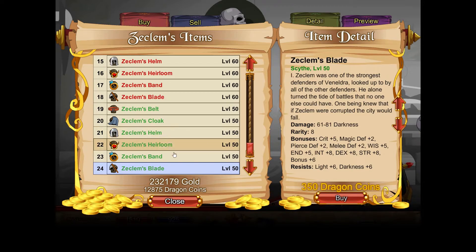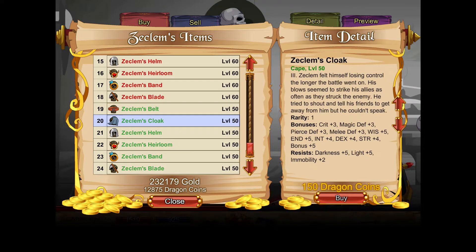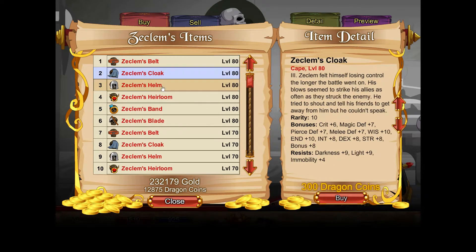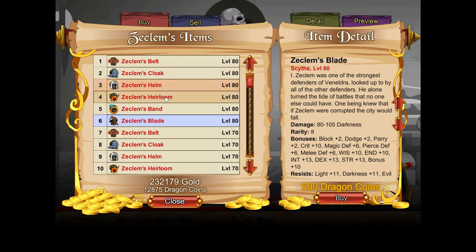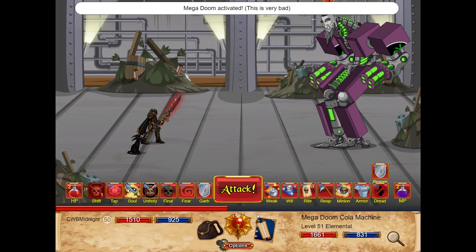I've also got the level 50 stuff, which is really powerful gear at 350 Dragon Coins — quite expensive but very good, and the helmet looks cool. These are basically the better versions of the Death Knight gear. You can get all the way up to level 80 items, which is pretty cool. The level 80 sword does 80 to 105 damage, which is pretty good.